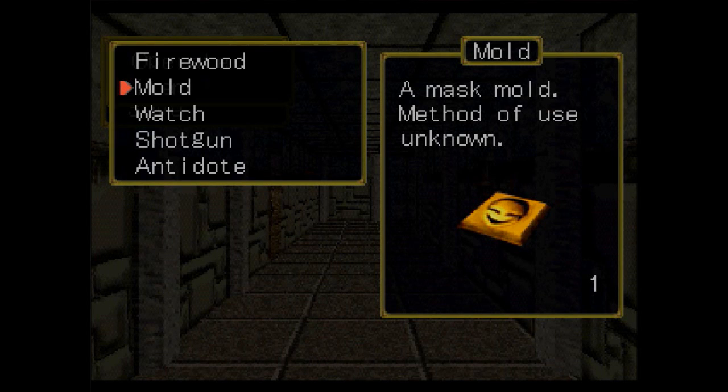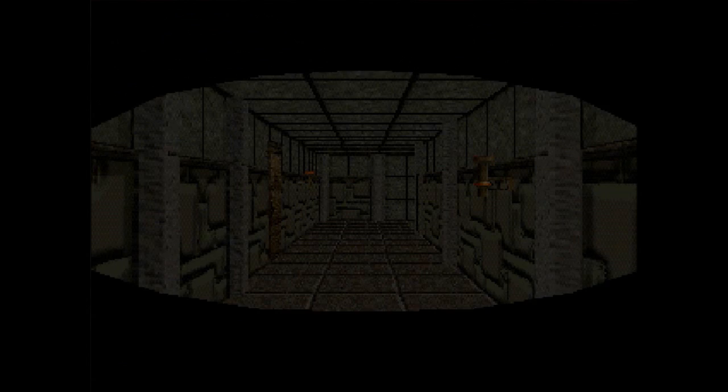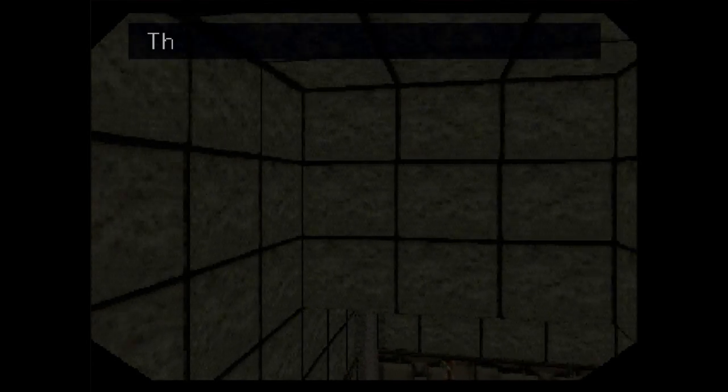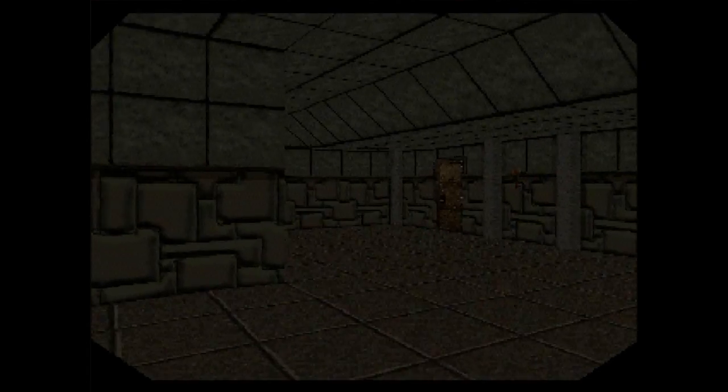Welcome back to The Note! I am Grandmaster Scottay, and last time we left off, we wandered around the rest of the mansion, found ourselves a rope, got ourselves a mask mould, and now we're going to go and use that mould. To do that, we've got to go back to the mansion.